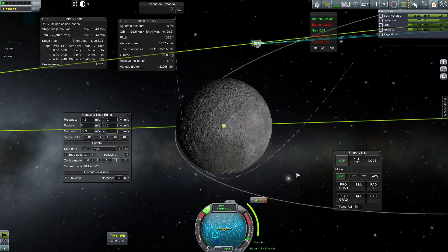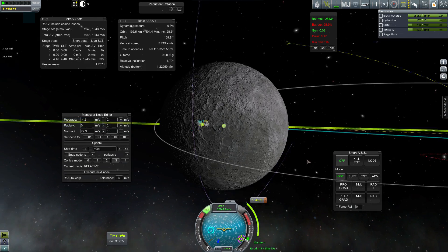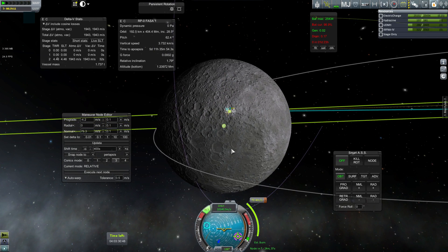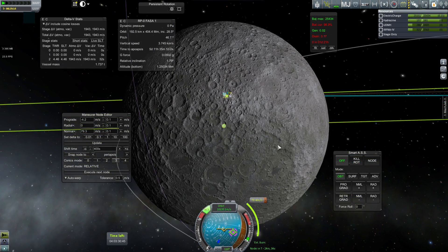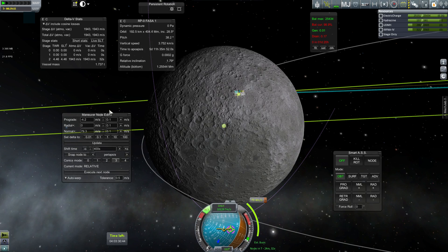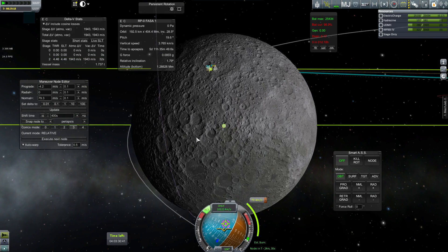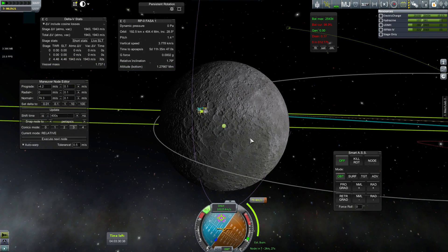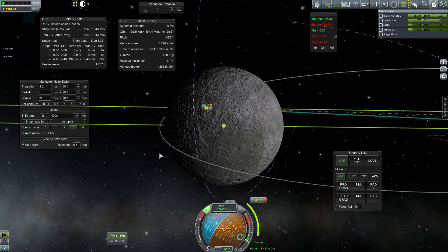So here you can see it's a huge 80 meters per second delta V cost in order to correct this where I currently have it set up. And that would give me a collision just near the terminator, so it's more delta V than I probably have to spend, but hey, I've got hyperedit on hand. Still not ideal because it gets me close to the terminator here. So I'm going to do just a mostly silent video.